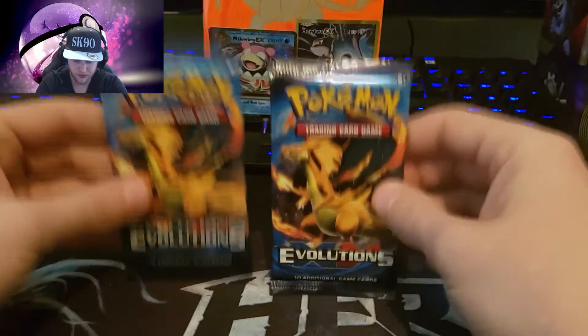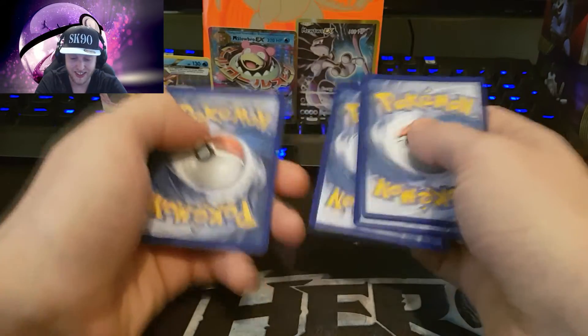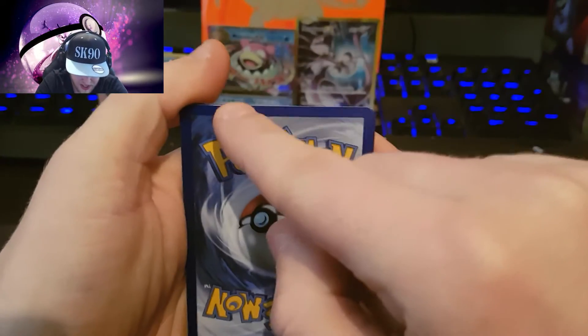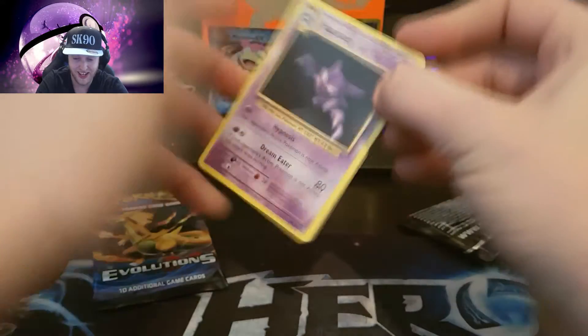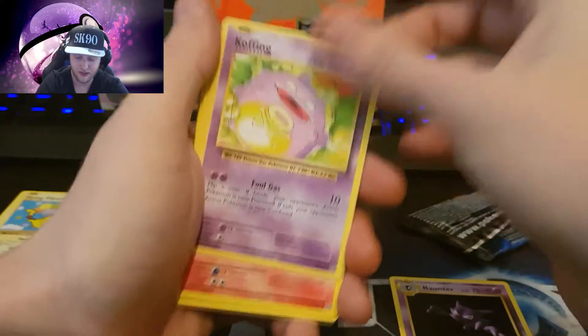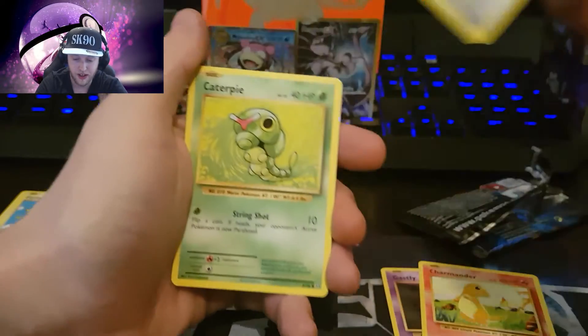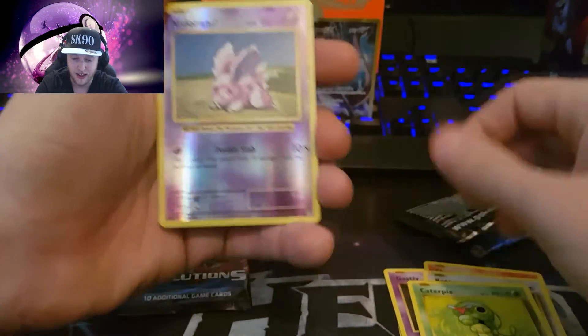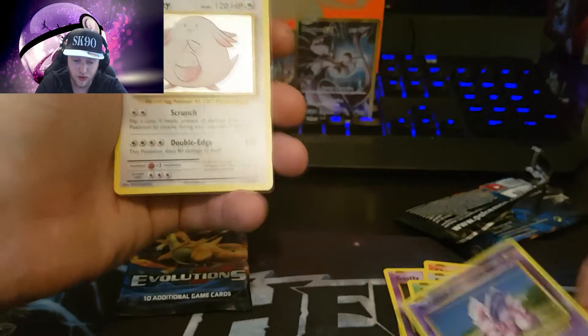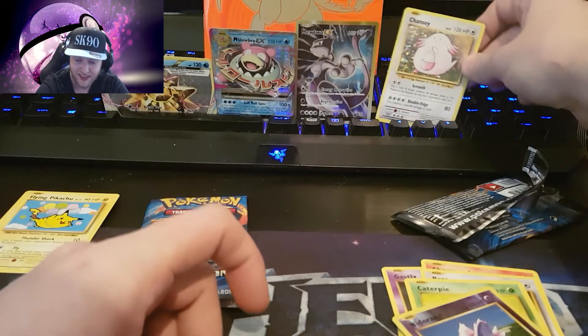Two Charizard packs left - let's go for this one. Come on Charizard baby, give me some Charizard! Oh, we got something in this pack. Haunter, Flying Red Pikachu, Koffing, Growlithe, Gastly, Charmander, Rattata, Caterpie, Nidoran - and the rare - a holographic Chansey, which is nice! But it's scoffed.